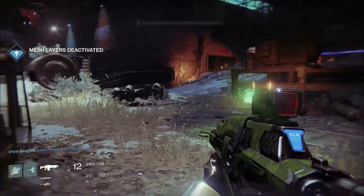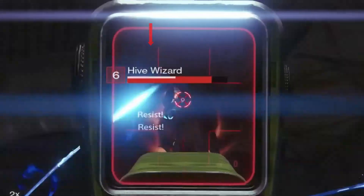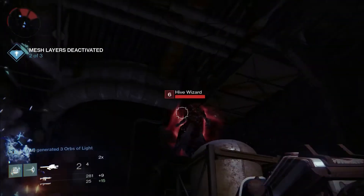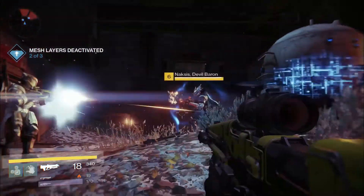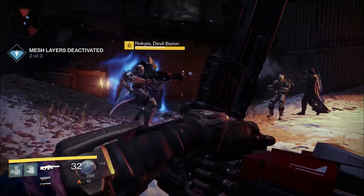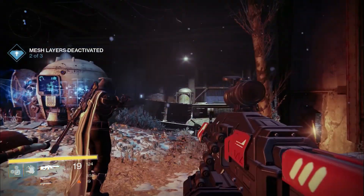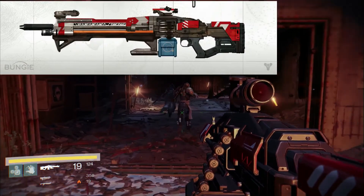When this player shoots the Hive Wizard, the words RESIST appear above its head. Due to the fact that this text is white, I believe it is linked to this white bar, which seems to be some kind of shielding. Here we see a Fallen mini-boss called Naxxist Devil Baron — the same Fallen boss from the GDC 2013 character development video. It was confirmed that people who came to Bungie to play Destiny got to use a heavy machine gun called Super Good Advice, and I think it's this gun we see here.